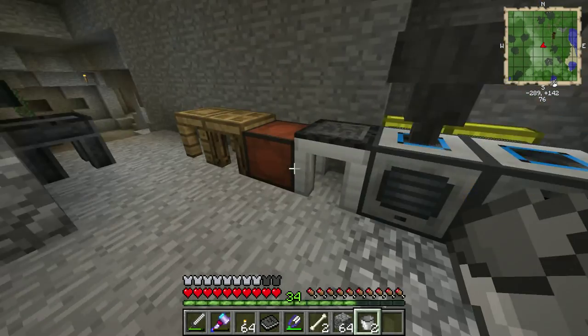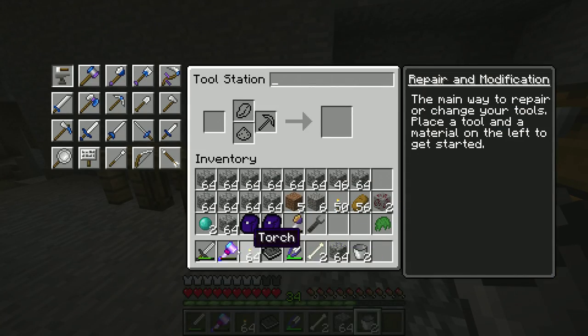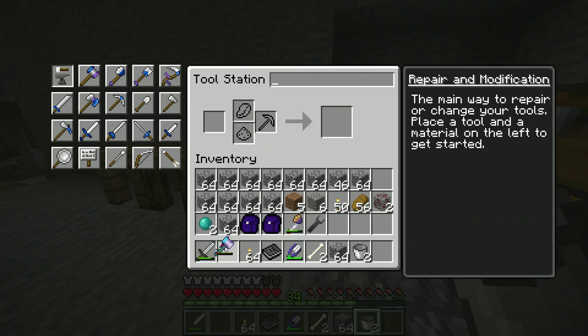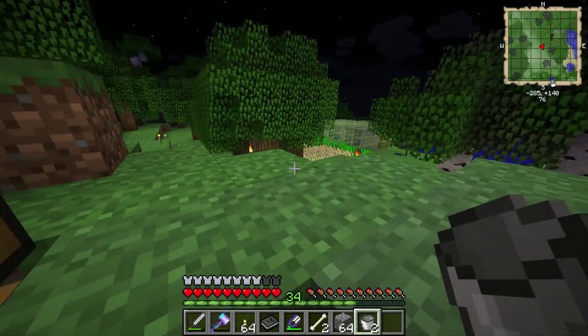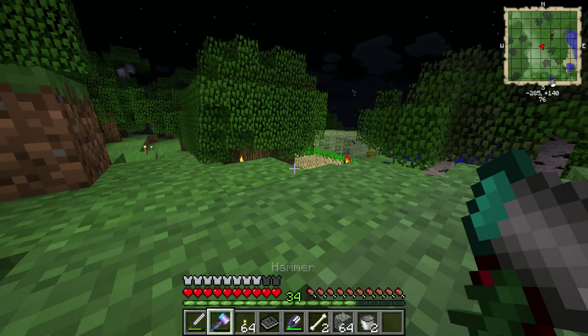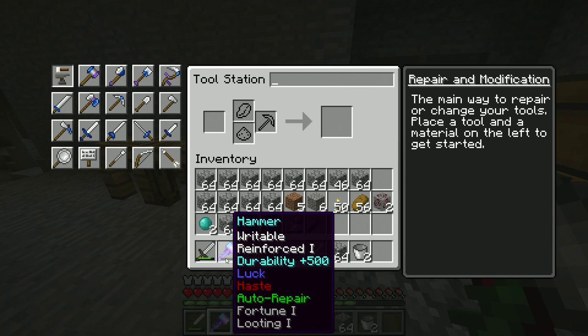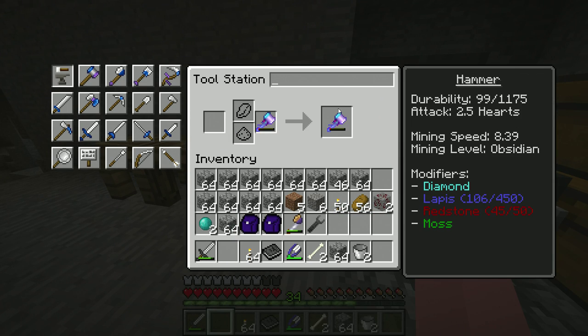I think we're actually out of slots on this — no, I do have one more modifier slot. Perfect. So you can see the moss — I picked that up. Now it's nighttime, so unfortunately the durability is not really going to go up much. Let's see — we put the durability in there, you can see it's 99.